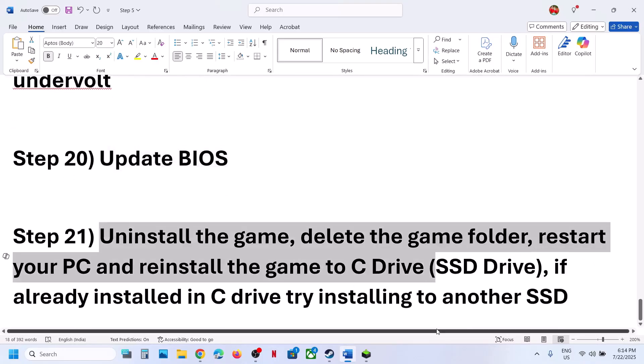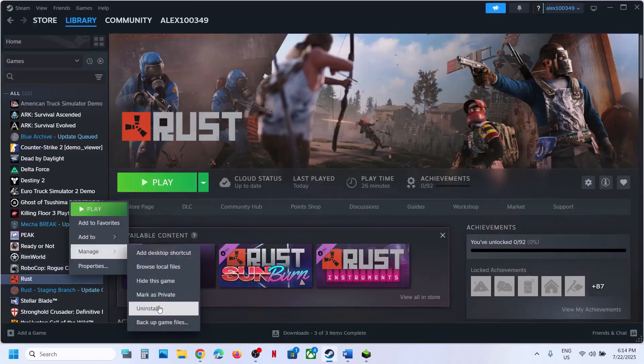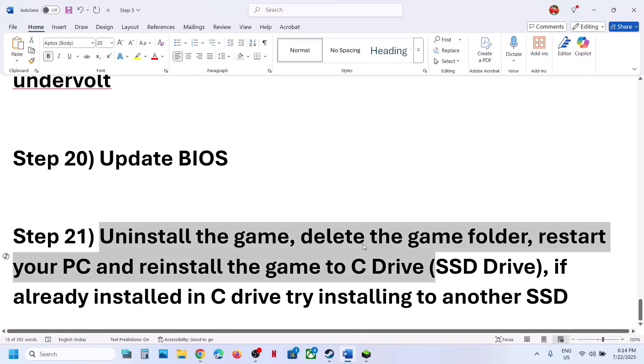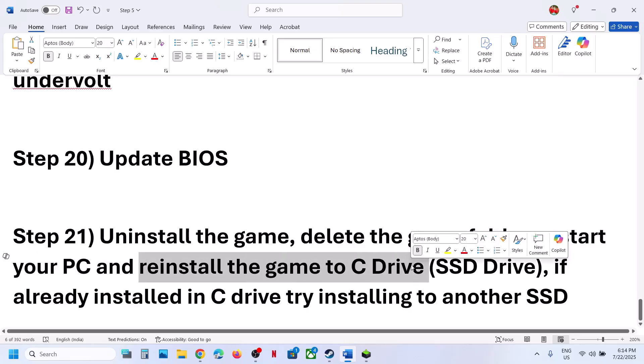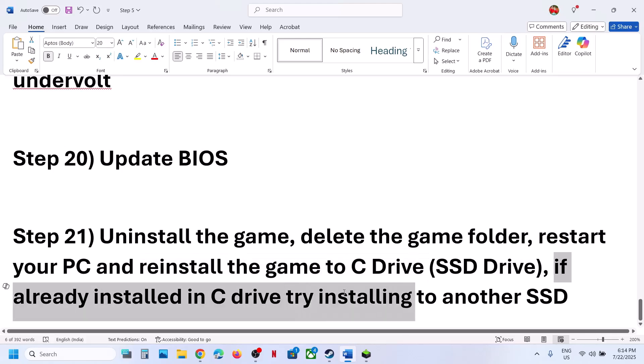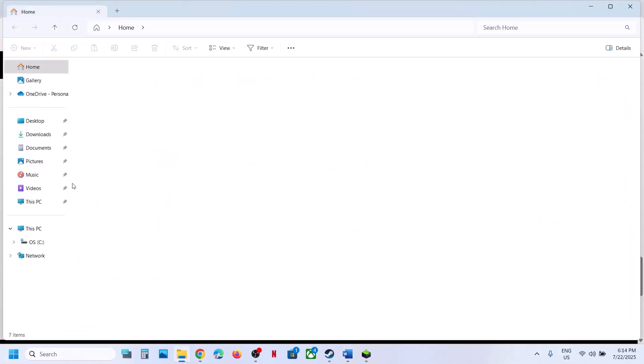The last step is to uninstall and reinstall the game to a different drive. Right-click the game, select Manage, then Uninstall. After uninstalling, go to the game installation folder, delete the game folder, restart the computer, and install the game to the C drive. If the game was already on C drive, try installing it to another SSD. Also make sure your drive has enough free space.